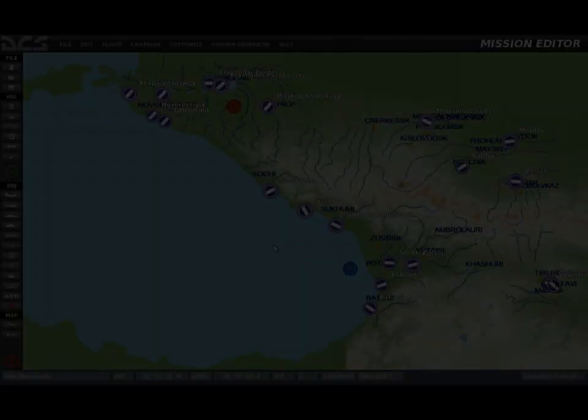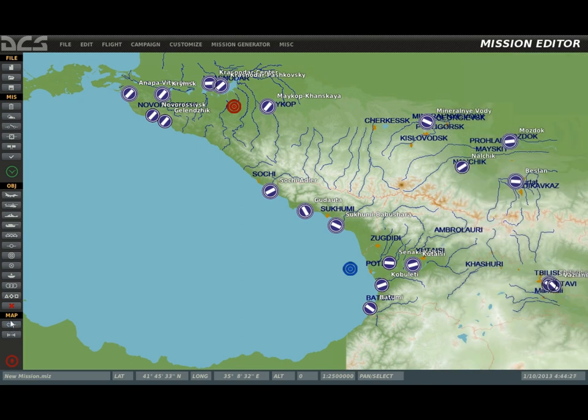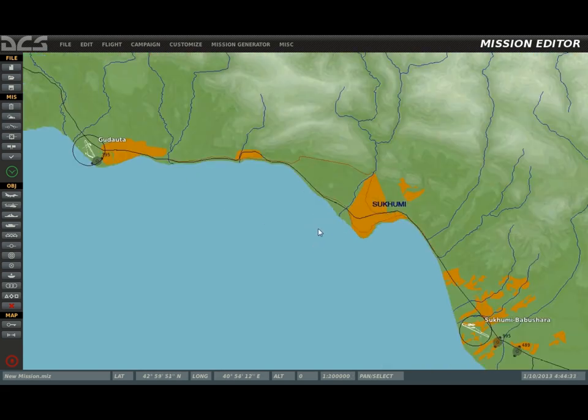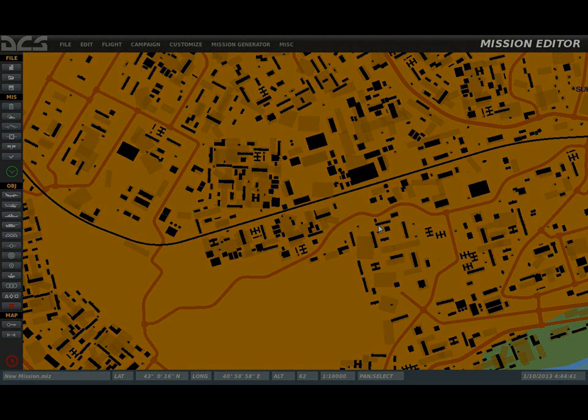Now that we've reviewed the main menu GUI functions, let's take a closer look at the simulation environment. The current DCS World missions take place on the Caucasus map, though we will soon be seeing new maps from various locations around the world. From north to south, the Caucasus map spans approximately 600 kilometers and approximately 300 kilometers east to west, featuring varied topography, long coastlines, and several large cities. As we zoom in, we begin to make out the extraordinary level of detail down to individual buildings.